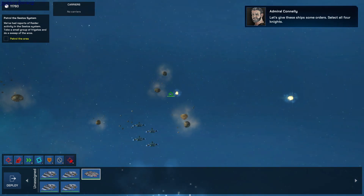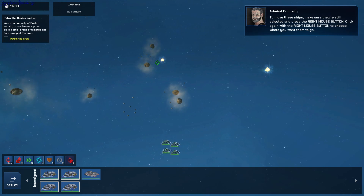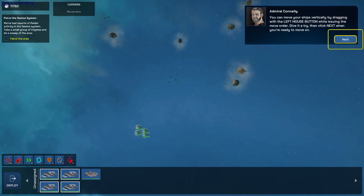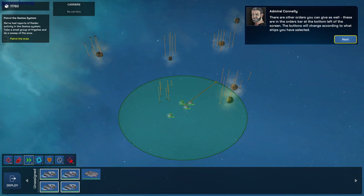Let's give these ships some orders. Select all four knights, then zoom out a little to give yourself some room. To move these ships, make sure they're still selected and awaiting orders. Click with the right mouse button to choose where you want them to go. You can also move your ships vertically by dragging with the left mouse button while issuing the move order. Click next when you're ready to move on.